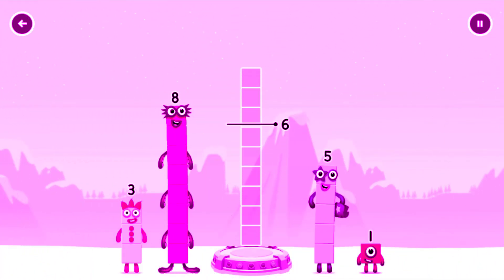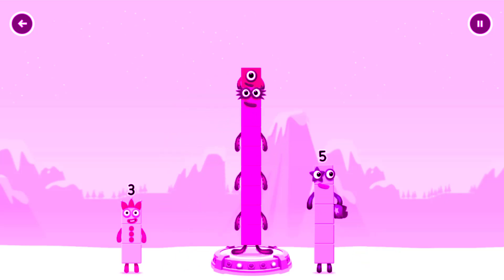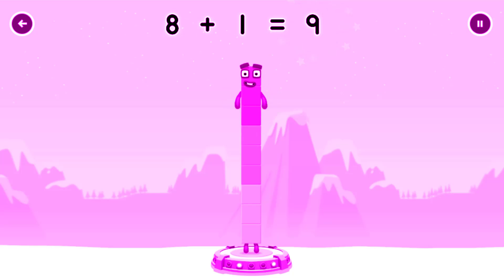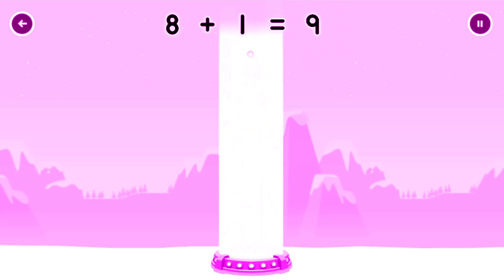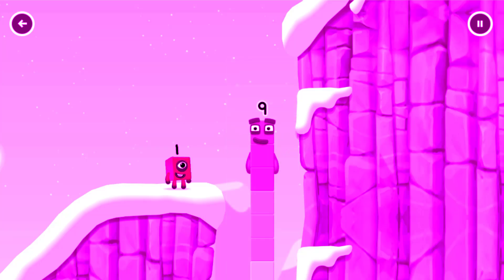Tap here. Add number blocks to make nine. Eight plus one — you cracked it! Eight plus one equals nine. I have nine and I feel fine!